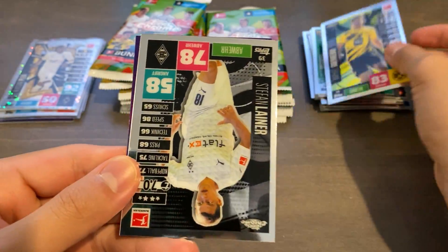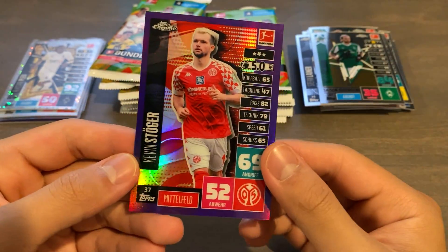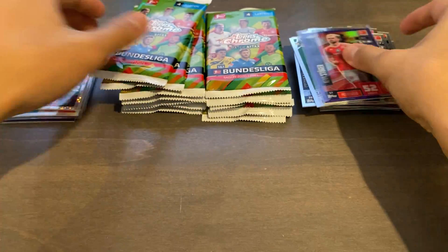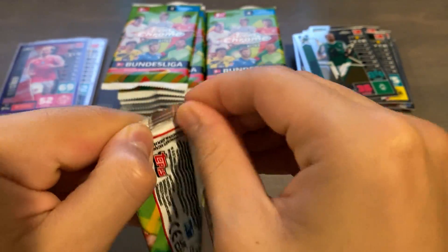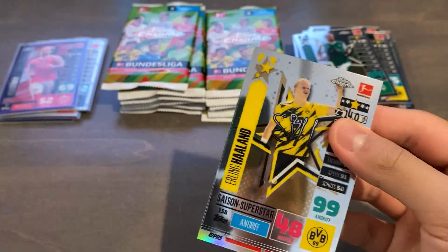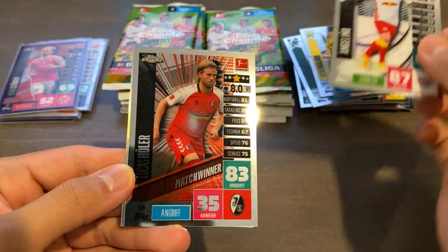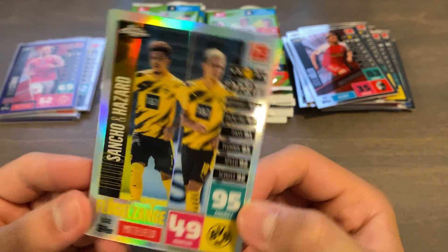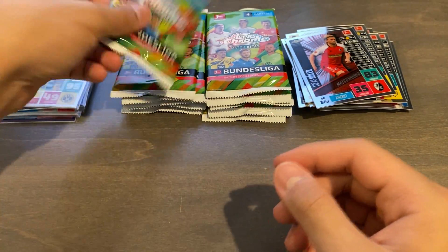We start off with Rafael Guerrero, Stefan Leiner, Falkrug, and then Kevin Stoger purple number 220 of 299 from Mainz. We have a Dortmund player on the back — Erling Haaland! Another Dortmund play on the front, and then Angelino, Lukas Holler, and we have a dual Sancho-Hazard — Thorgan Hazard — just a regular refractor. It's a really sweet looking card actually. If this was in the gold parallel, that would look absolutely stunning.